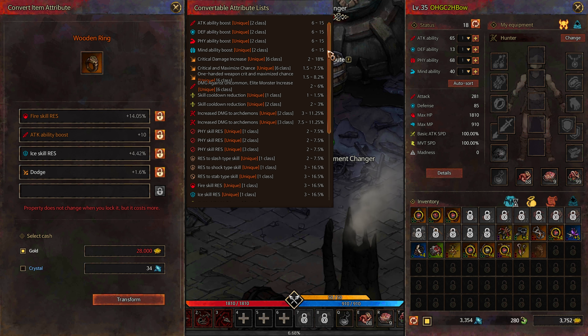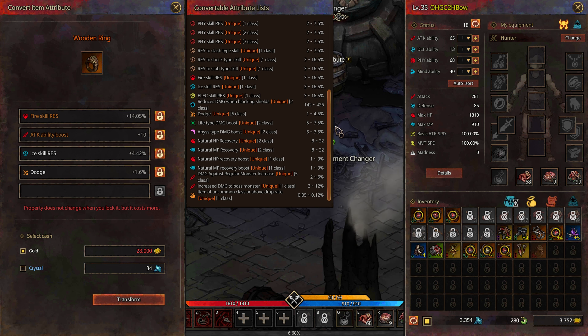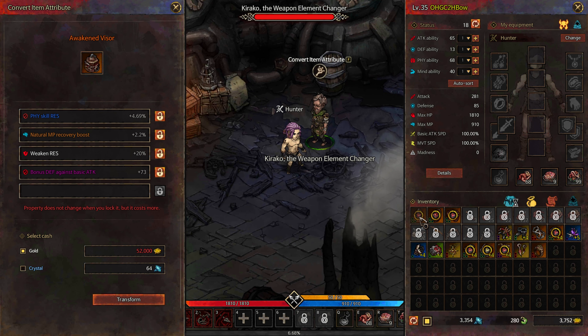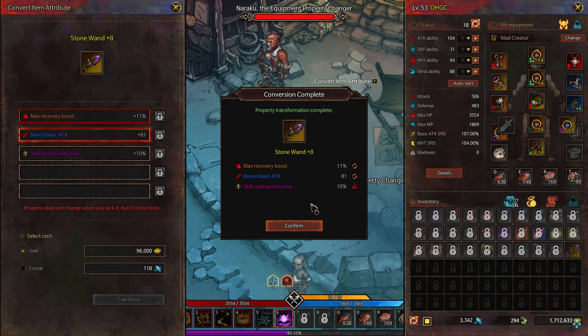Each try costs a lot of gold, especially for unique and legendary equipment. Even more expensive is when you want to keep and not change a certain characteristic that is already present in your equipment. To do this, you need to click on the lock icon and close the lock to lock that characteristic so it doesn't change. It costs more, but it's well worth it if you already have some good characteristics in your equipment.